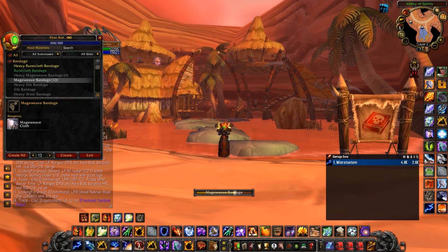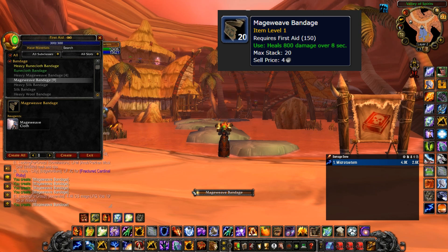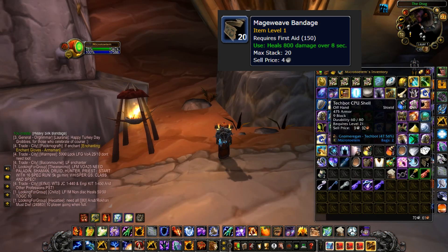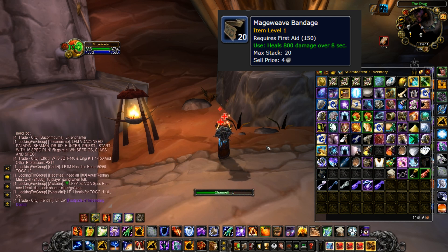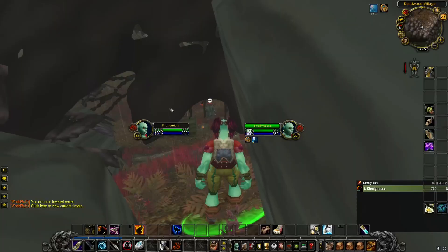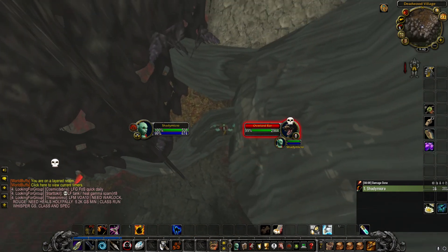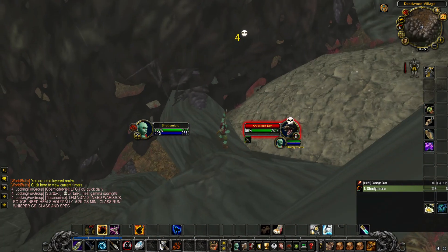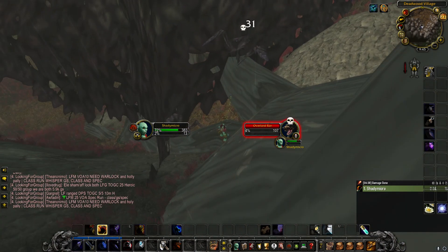This leads me to the second item on my list: Mageweave Bandages. Since the level cap is 25, the max First Aid you can train is 225, which allows for Mageweave Bandages. The only problem is, to get Mageweave you need to kill level 35 and above mobs. Since you're degenerate and farming Timbermaw Hold rep anyway, we can do this farm down in the south next to Ashenvale. This farm will take you up to Friendly rep and uses the same principle — pull a mob and keep hopping up and down the tree branch to kite it around. The only difference is these southern mobs drop Mageweave, whereas the mobs up north drop Runecloth.